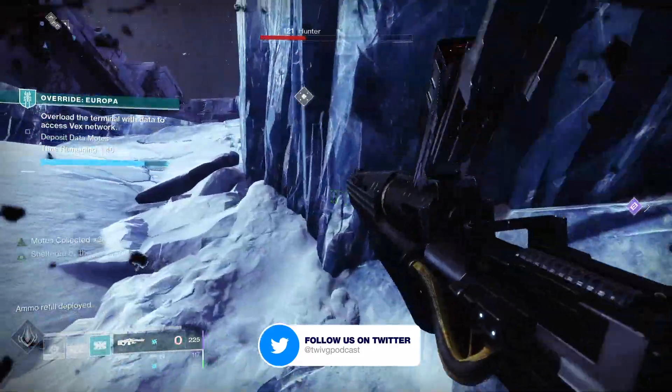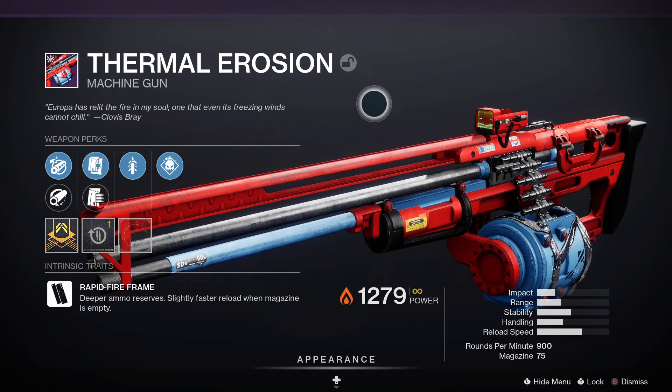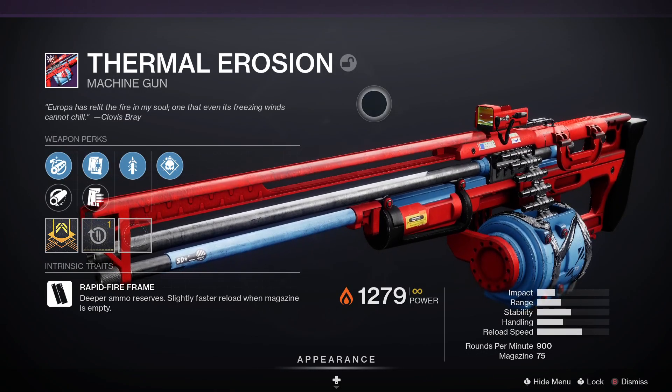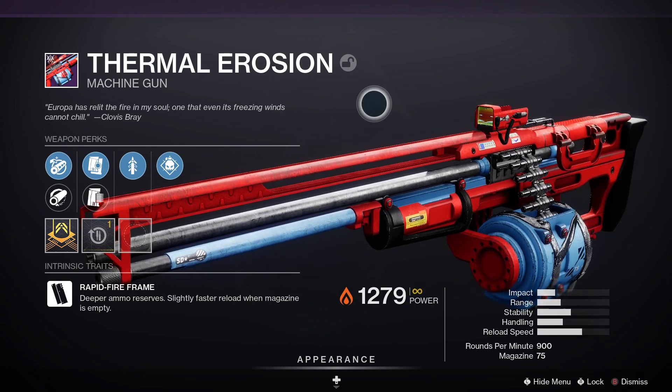First up, we've got Thermal Erosion. Thermal Erosion is a legendary power machine gun with a rapid fire frame, meaning it has deeper ammo reserves and a slightly faster reload when the magazine is empty.